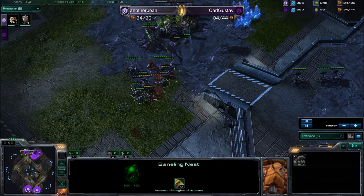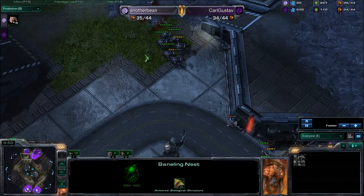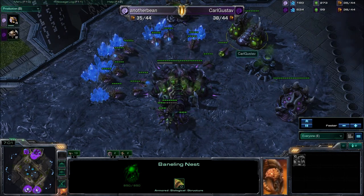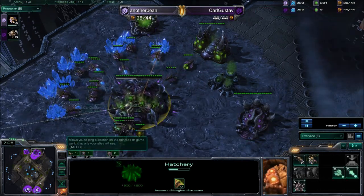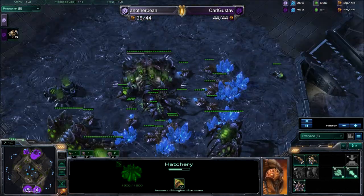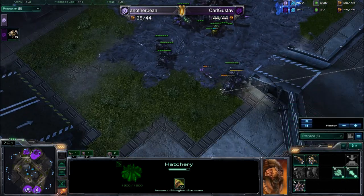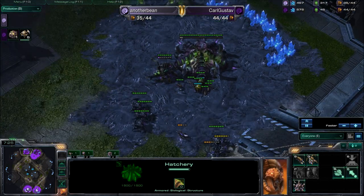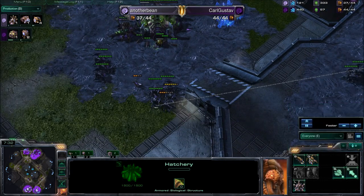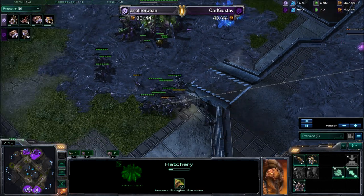Karl Gustav is completely offensive with these Banelings, but he finds out there are too many Roaches and has to pull all his Zerglings back to base. Something I absolutely love about Zerg versus Zerg on a small map like this is the Overlords — the blimps floating around giving sight to everything. It's funny because they can't do anything. They can't attack each other. They can just stare each other down, and that's about the extent of what they're used for.